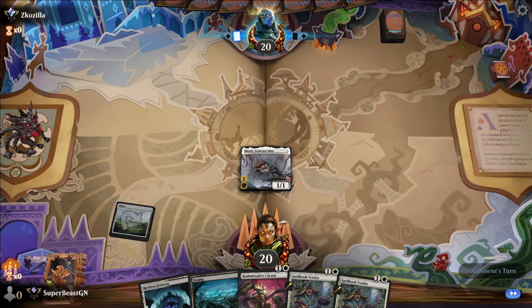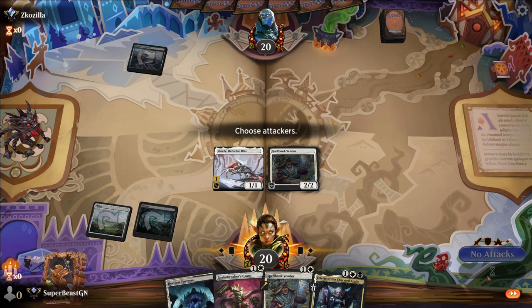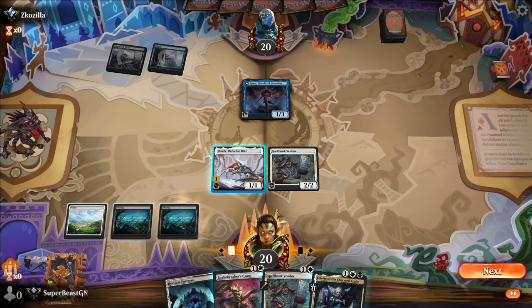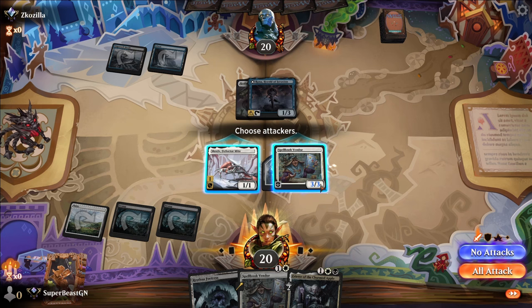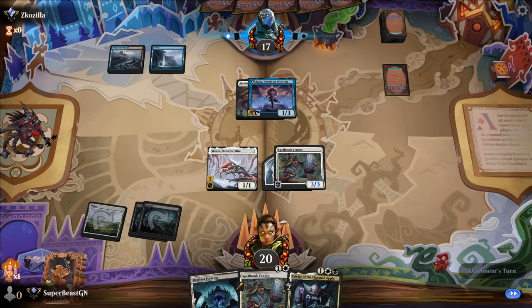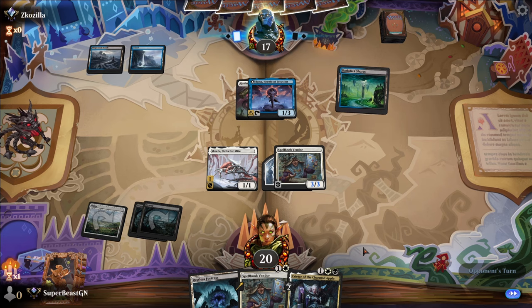We got Skrelv. Oh, we got Eriette — of course we drew a three drop. But that's okay. Rona — sure. I'm actually going to do this now. Do I want lands? No, we don't need that one. Can't attack or have activated abilities activated unless they're mana abilities. That is not a mana ability — that is a draw-discard ability. Rona's out there just living her best life, but it ain't working.